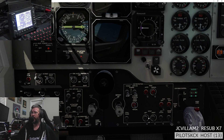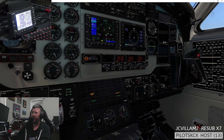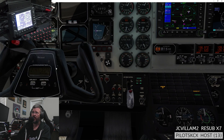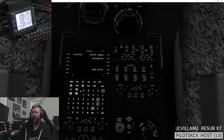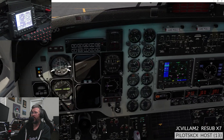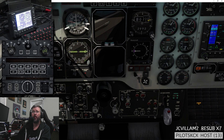Alright, pitot heat — come up to the bleed valves. Ignitions can come off. Auto feather is off for the moment. We'll come down to the pedestal and do a rudder boost. Looking pretty good. Bringing up the autopilot.